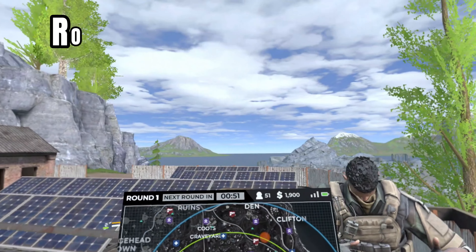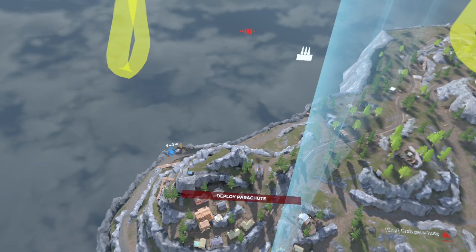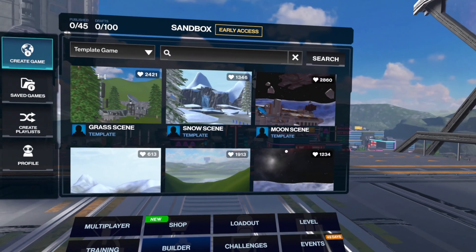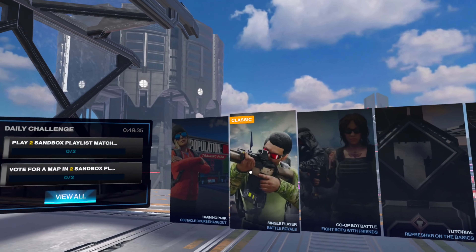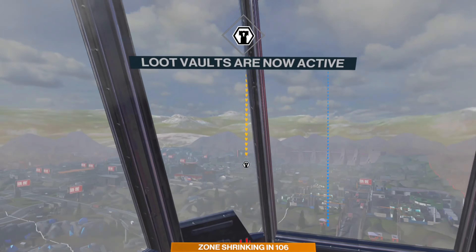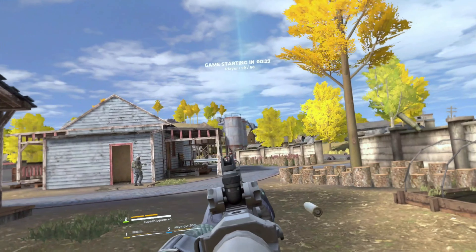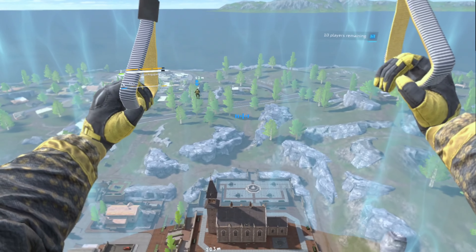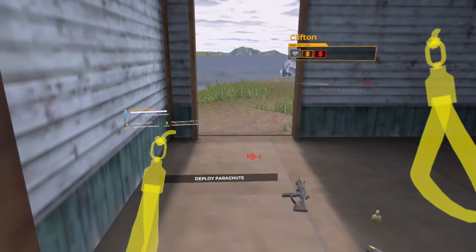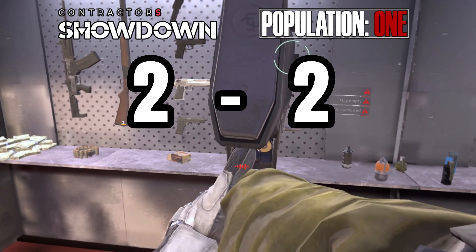Now let's see who wins round 2: maps. This was a tough one, considering that Contractor's is still new. Population 1 has had plenty of time to create different maps, game modes, and options, but most people just play the standard classic map. If you don't like the Population 1 map, you can always build your own — a feature that Contractor's doesn't have. But Contractor's map is so much bigger, so round 2 will have to be another tie.